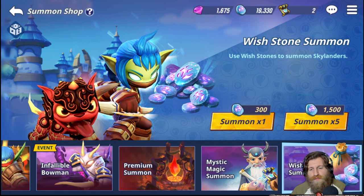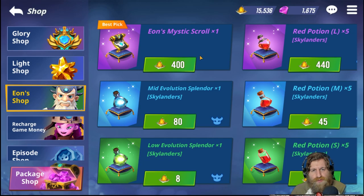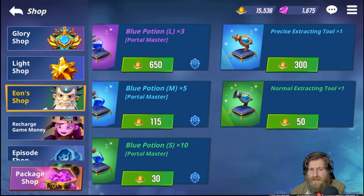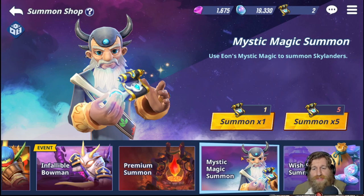Next we're going to move on to mystic magic summons. These use black scrolls, which you get from Eon's shop for about 400 dust. Let's go check his shop. So yeah, Eon's mystic scrolls cost about 400 dust. I wouldn't recommend spending dust on them — I would highly recommend getting mid evolution splendors or precise extraction tools instead. But here's what you can get if you do go for Eon's mystic scrolls: it's again a one-time summon or five-time summon.